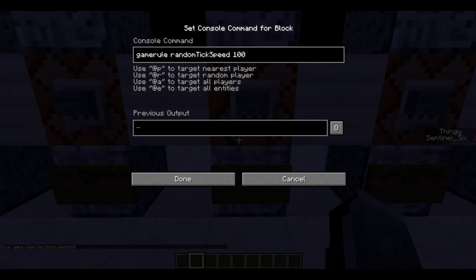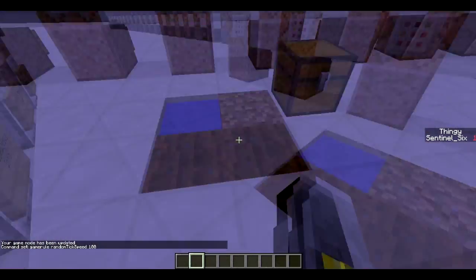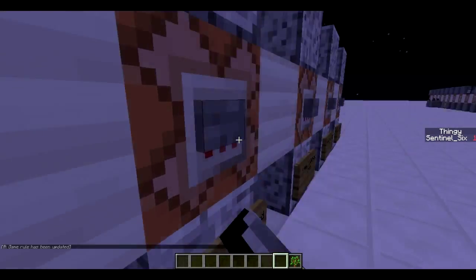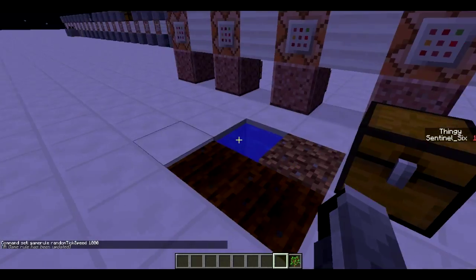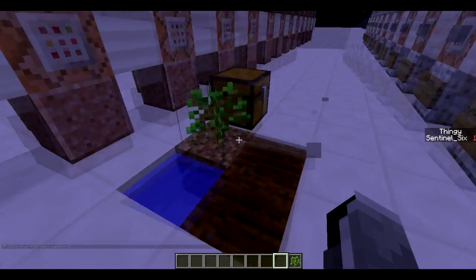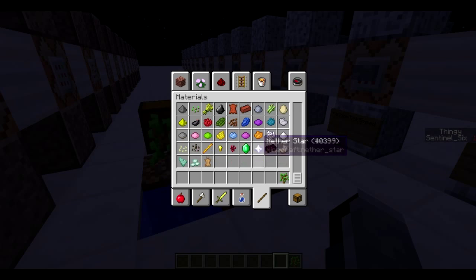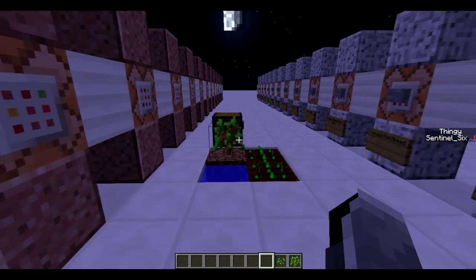This one is formatted a little bit different than the others. This is random tick speed. This actually allows you to speed up the growth of crops. Let's say I get a bunch of seeds and place them down, and I turn random tick speed up. I'll turn it to 100 which is pretty high. Don't put the tick speed too high because your computer might crash. Let's see how long it takes for a tree to grow — actually let's do some seeds here and just watch.